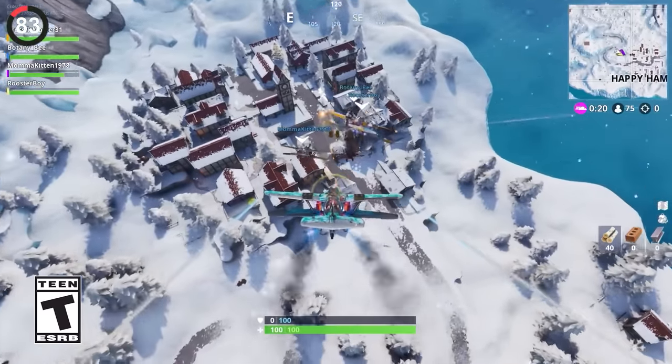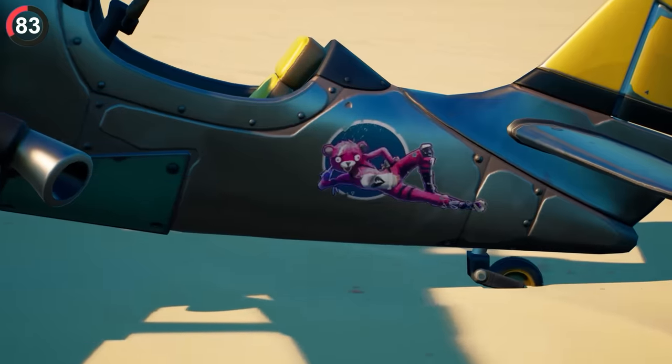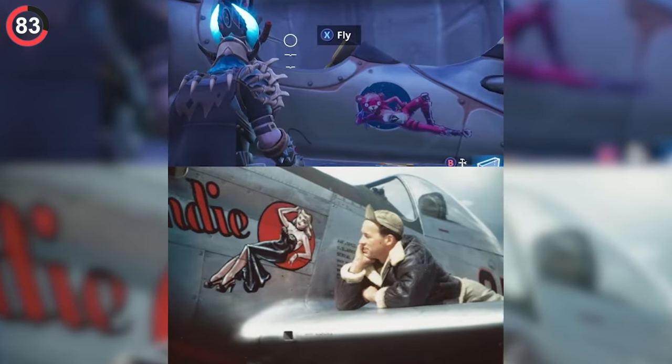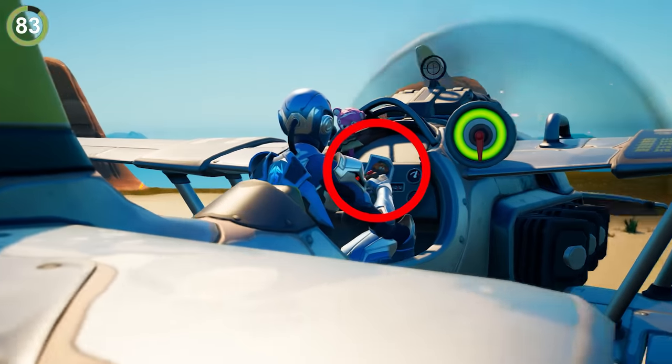But did you ever notice the special design on Season 7 planes? Cuddle Team Leader is on the side of the Stormwing, and this is actually a clever throwback to old warplanes in real life. They even have a picture on the dashboard.